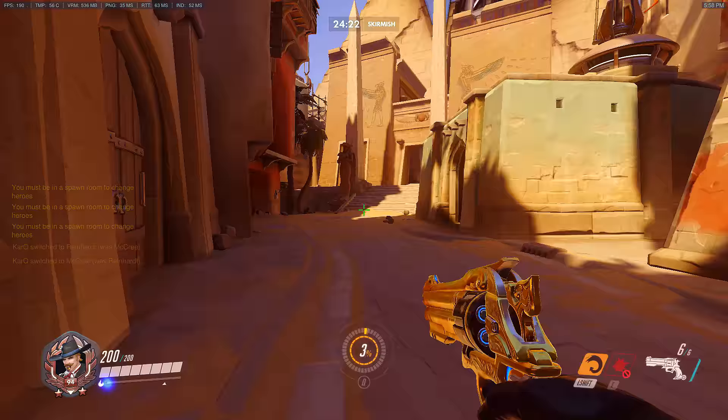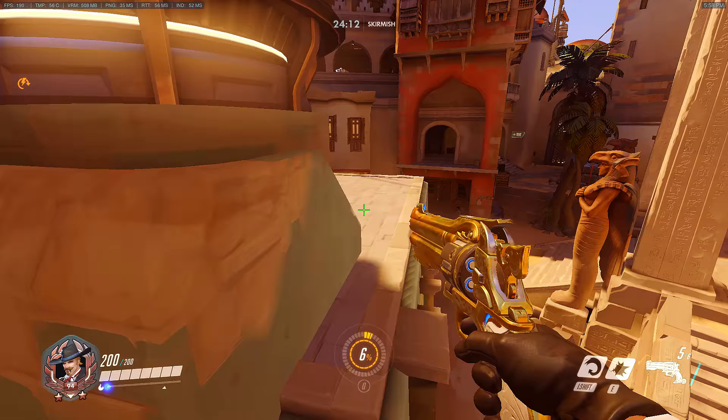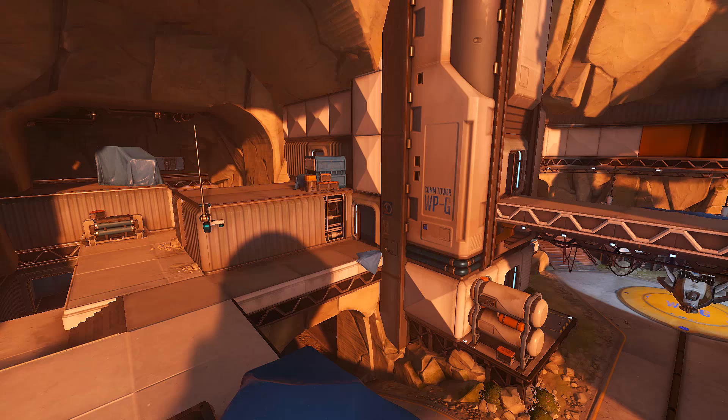The next jump on Temple of Anubis should be known by most of the community, but I still fail to see it being used enough by defenders on this map. Just glossing over it quickly, every character can make the broken bridge jump to reach point A from the back alley by jumping onto the middle platform here, and then onto the other half of the broken bridge.